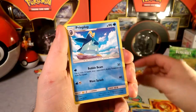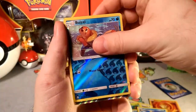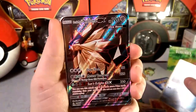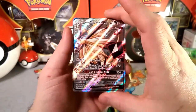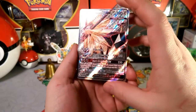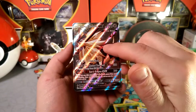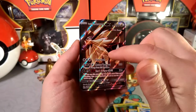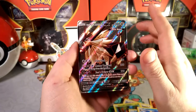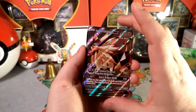I wonder, can we get the third one? The reverse is a Breezelm, and our rare is amazing looking — the full art Dusk Mane Necrozma! Oh man, that is a beautiful card. It has some nice red lines and the gold on the mane looks amazing. Wow, such a beautiful card!